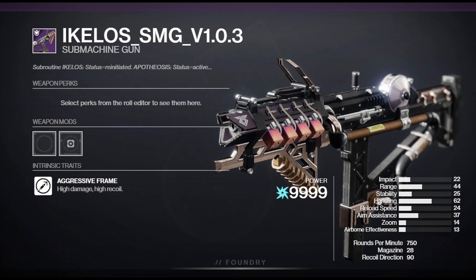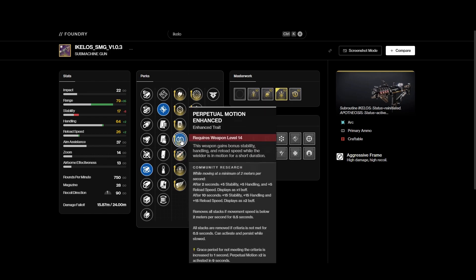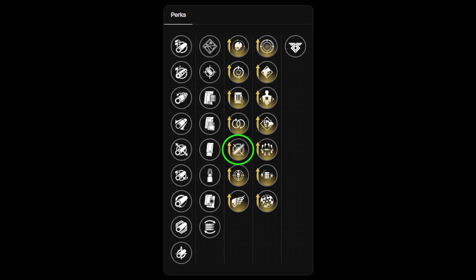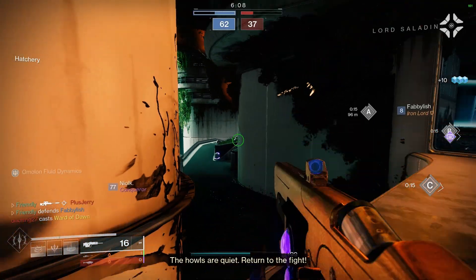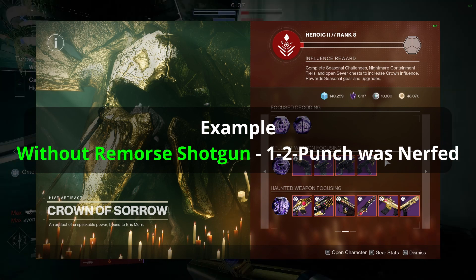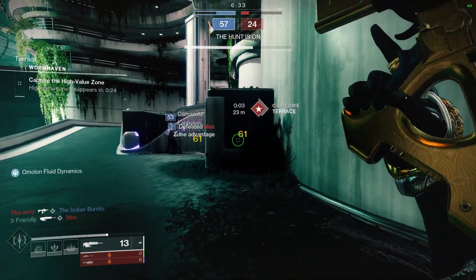The Ikelos SMG for PVP: you can easily go max range with Full Bore, Accurized Rounds, or Seraph Rounds — though Seraph Rounds was recently changed. Solid perk options include Dynamic Sway Reduction, Perpetual Motion, Killing Wind, Rangefinder, and Tap the Trigger — all S-tier perks. There are other weapons in the Helm, but some have perks that have been deprecated, nerfed, or overtaken by better options, and they just aren't worth the short amount of time remaining.